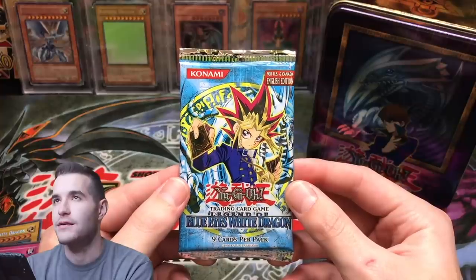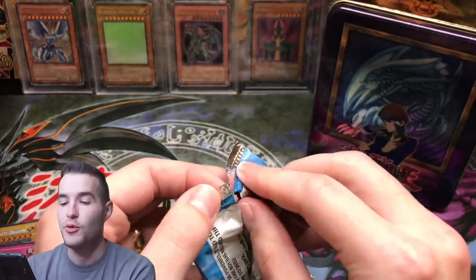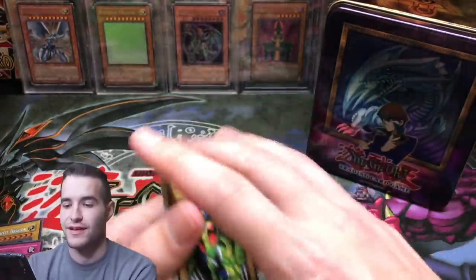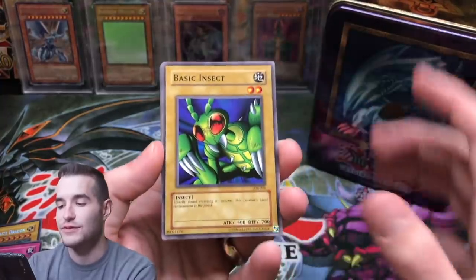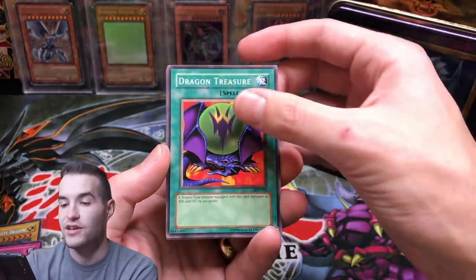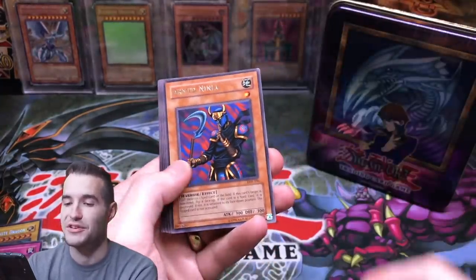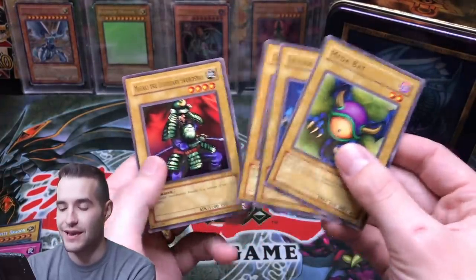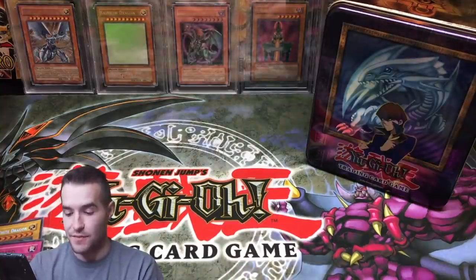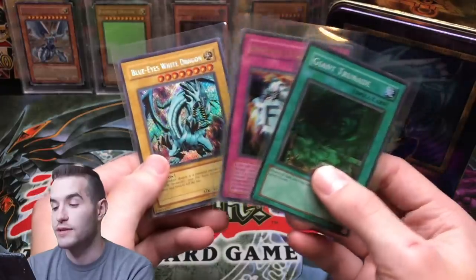Legend of Blue Eyes White Dragon — the last pack, our last chance at fire. Can both Blue Eyes tins have a Blue Eyes? No, there's zero chance. Basic Insect, Ray and Temperature, no foil or rare. Dragon Treasure, Fire Yaru, Arm Ninja, Lesser Dragon, and Masaki. So pretty good tin overall. Compared to the 25K tins, this was a fantastic tin. We got two foils and the Blue Eyes promo, which is about light play — not bad.